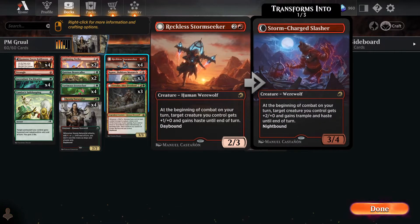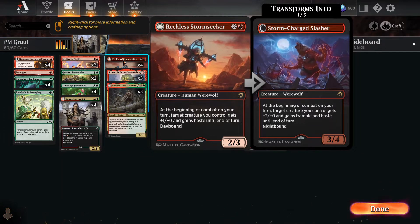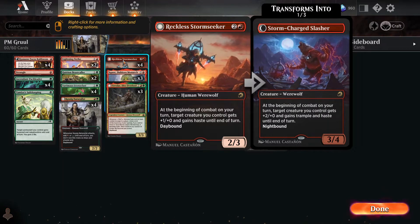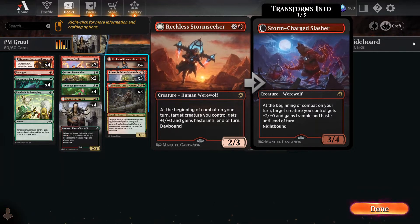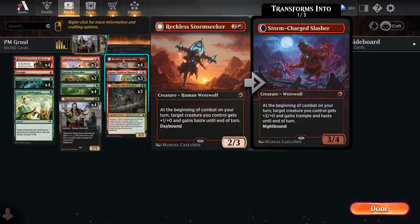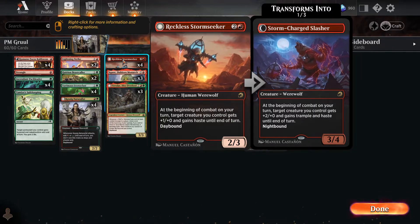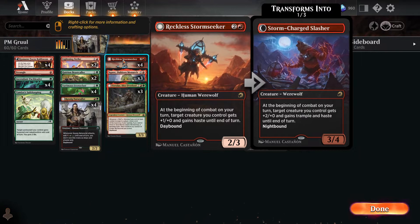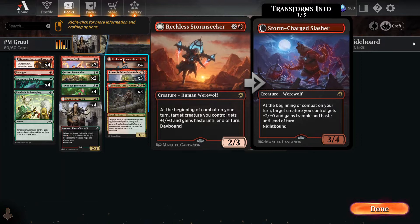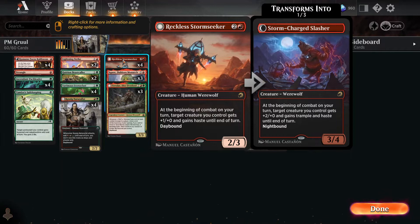We've got Reckless Stormseeker, who is a werewolf, which means Kessig Naturalist would totally buff him. The werewolf can wolf out himself, but as it is, it's a 2-3 for three mana. It has the ability to pass out plus-one plus-one and haste to itself or others at the beginning of each combat. This has been probably one of the best cards in red for a long time. The wolf version does the same except it passes plus-two plus-one, trample, and haste until end of turn, and it becomes a 3-4.